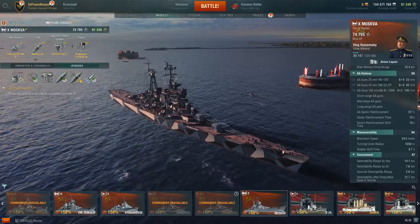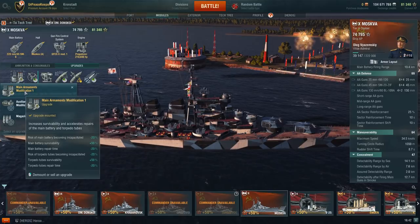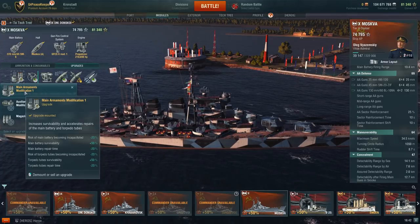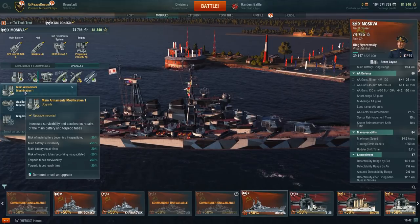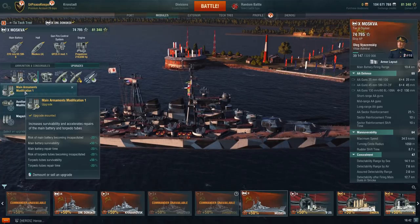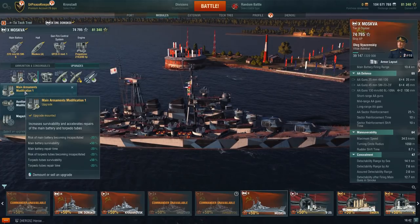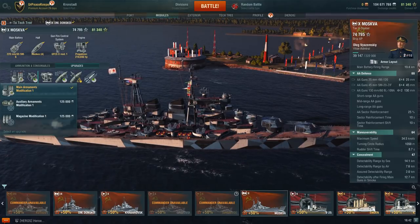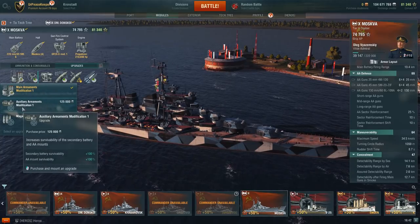Let's talk about upgrades. There are a number of different builds, but in the first slot I'm recommending Main Armaments Mod 1. The main battery on this ship gets taken out — not always completely destroyed, but shell-shocked and temporarily incapacitated. Main Armaments Mod 1 gives a 20% reduction in the risk of incapacitation, a 50% increase in the hit point pool of the main battery, and a 20% reduction in repair time. If you want to run the ship as an anti-aircraft picket, you could take Auxiliary Armaments Mod 1 instead, which doubles the hit point pool of your AA batteries.